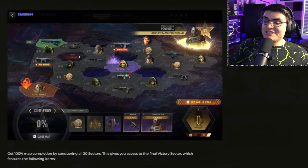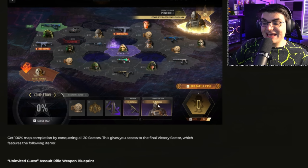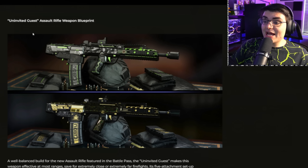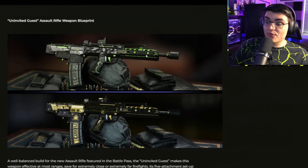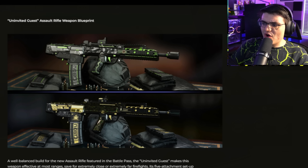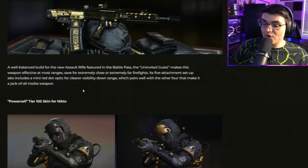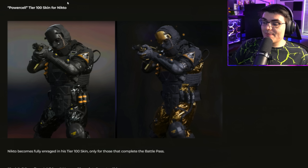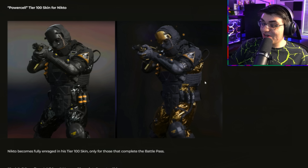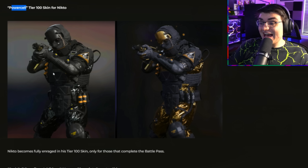There is a classified section, and when you complete the entire battle pass — which does require purchasing either the $10 or $30 version — you get the 100% completion rewards. There are Black Cell variants of the completion rewards as well. You'll get the Uninvited Guest blueprint for the new AR with tracers and animation. Black Cell battle pass holders get both the standard and golden Black Cell version. There's also a Black Cell version of the Tier 100 skin — interestingly, the blacks on the normal version are darker and I actually think the $10 battle pass version looks a little bit better for this one.